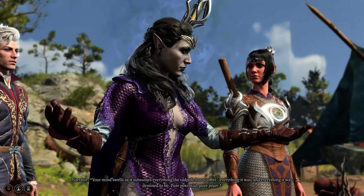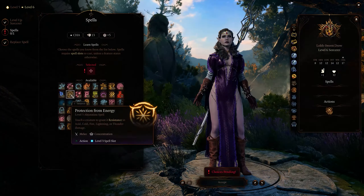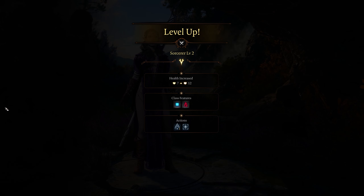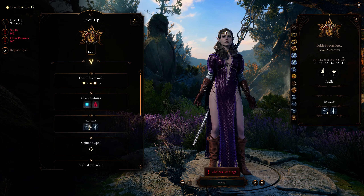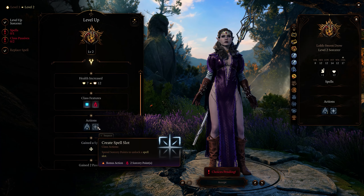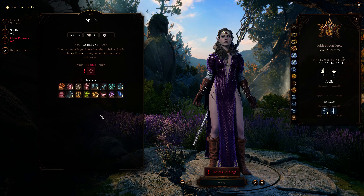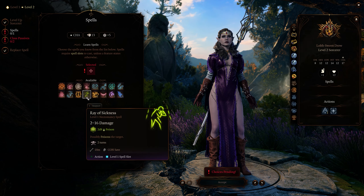Now let's go over how to level this mother of darkness. We're sticking to sorcerer for all 12 levels — no other class really fits the playstyle. At level 2 we get quite a lot: our first foray into sorcerer points, which are generated every time we spend a spell slot and can be used to enhance our magic or replenish spell slots — especially useful early on. We pick up another spell at this level and I'm going with ray of sickness, fitting Morathi's damage and debuff playstyle.